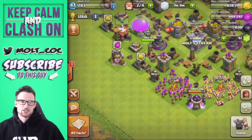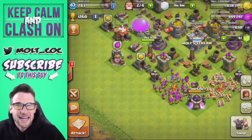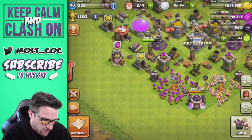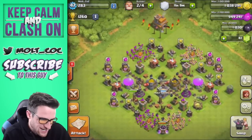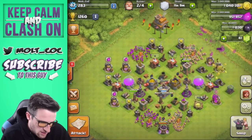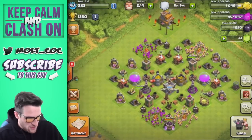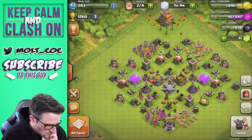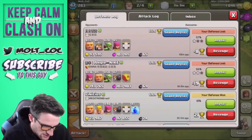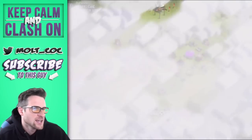Welcome back guys, it's Molt and we are on our Clash Without Walls account. We actually just got attacked, which is why you can see all those little bubbles right there. First of all, let's check the defense log and watch the attack we just got hit with.